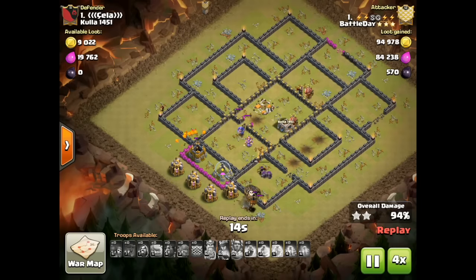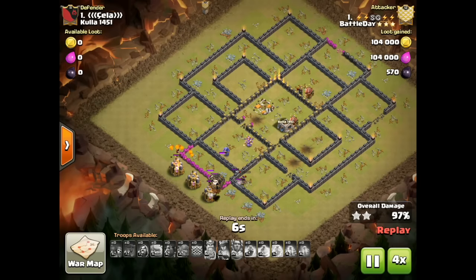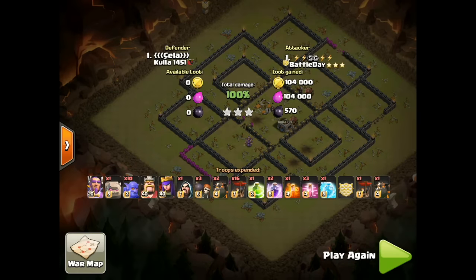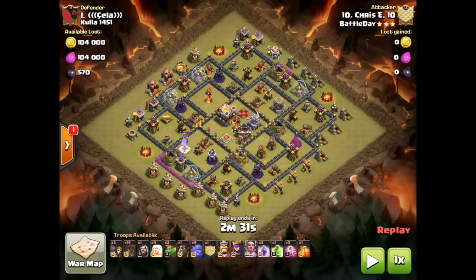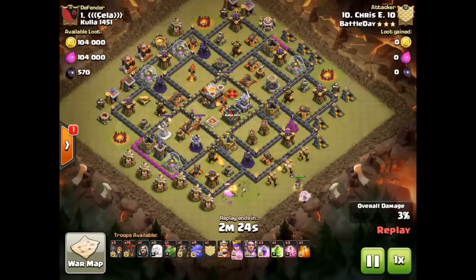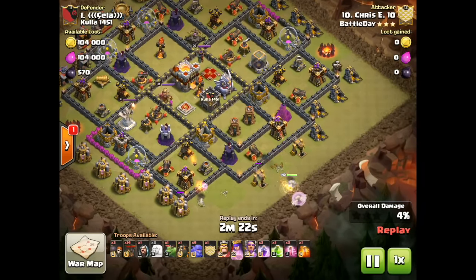Nice attack. Now I want to show that there's more than one way to attack a base like this — Battle Day went ahead and did a second three-star attack on this number one base. Let's run through it one more time with a different comp. This time it starts with a Queen Walk with four healers from the southeast — the same general spot the Golem came in. But now we only have two Hounds and slightly different numbers on the Bowlers and Loons to compensate for the healers.